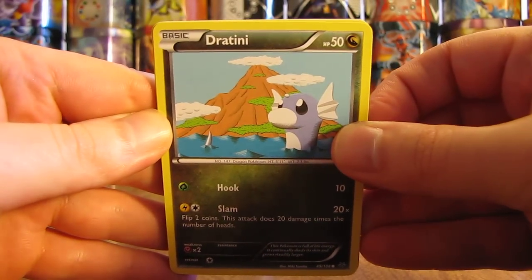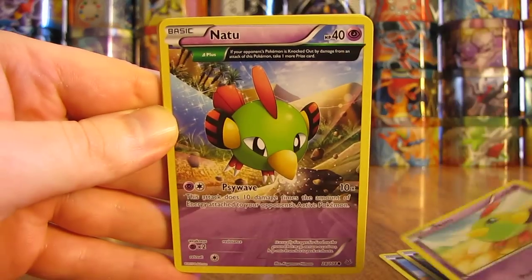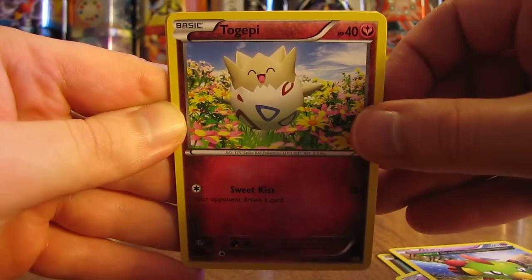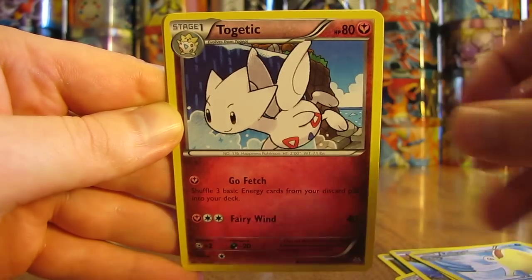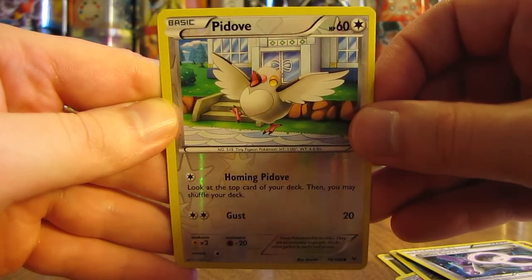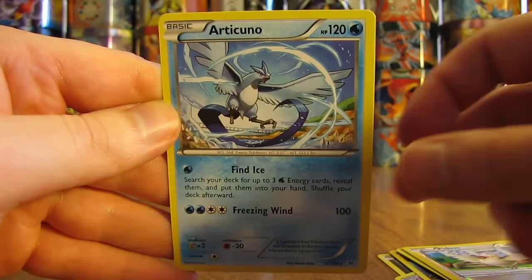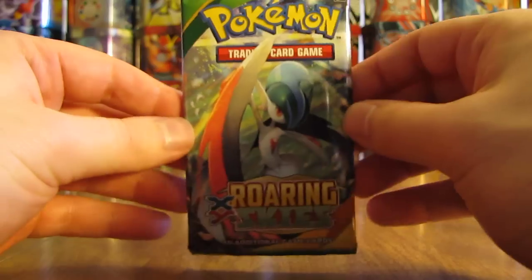Here we have a Dratini, Inkay, Natu — this one has an Ancient Trait on it — Togepi, Pelipper, Togetic, Latios Spirit Link, a Reverse Holo Pidove which is a common card, and the rare in this pack is an Articuno. So I've now pulled both Articuno and Zapdos from this box — both cards are featured in the Roaring Skies theme decks.